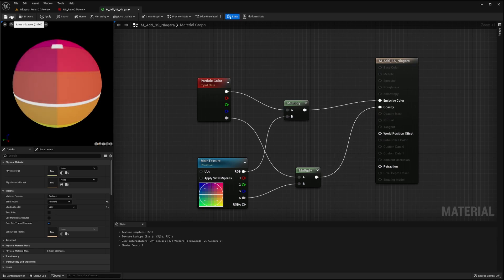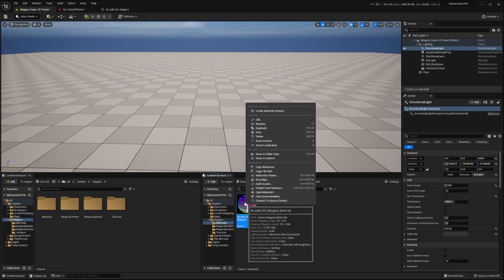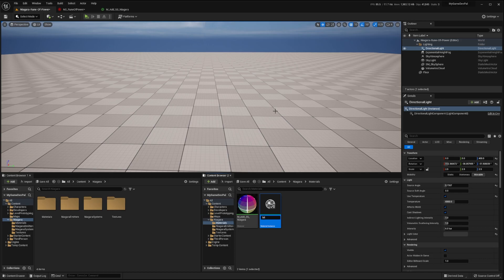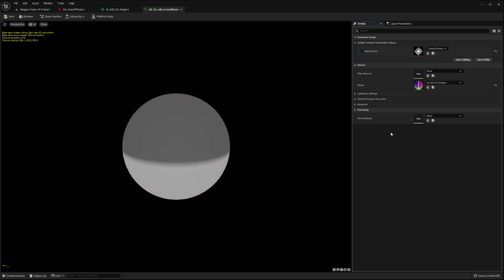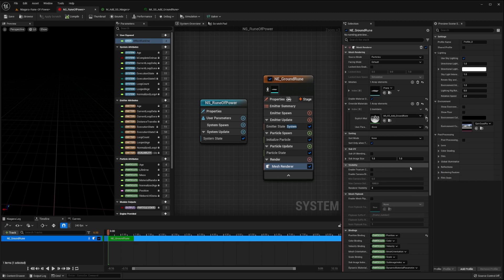Now save this material and go back to your materials directory. Let's right click the material we created and select the create material instance option. Name this material instance mi_ss_add_ground_rune. Double click this material instance. Then in the details panel enable the main texture parameter override and set the texture to be that of our rune. Now save and go back to the Niagara system editor. We can now assign our mesh renderer's material to be the ground rune material we just created.